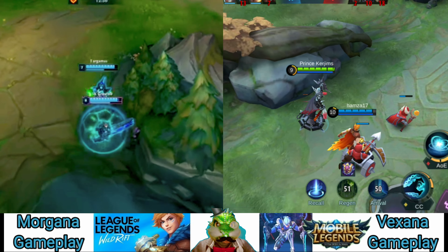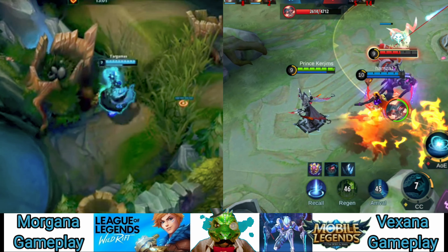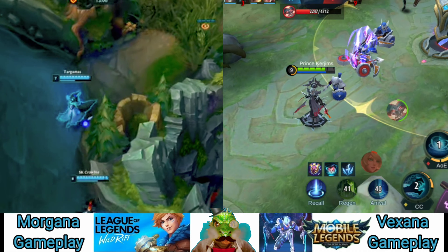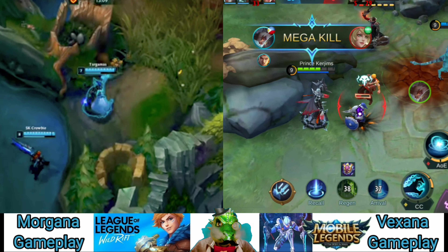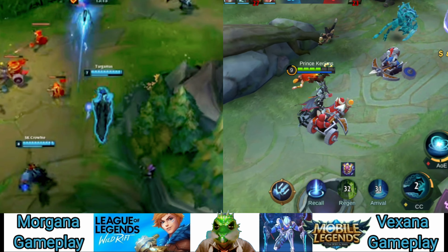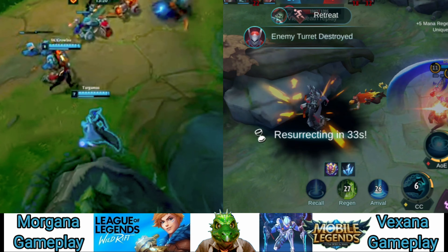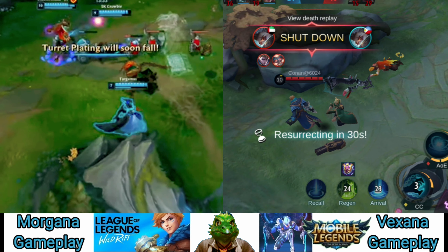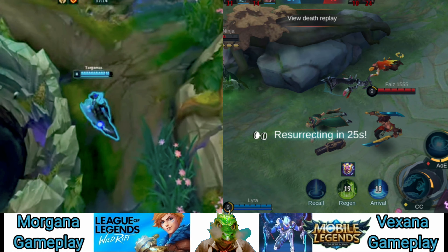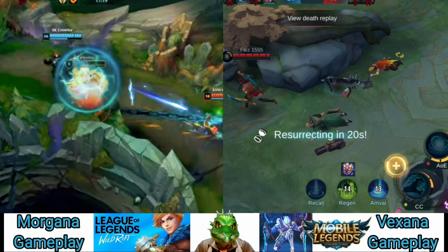Morgana is going to start with Spellthief's Edge as most AP supports do, and eventually upgrade it into Eye of the Frost. Be sure not to build the item further than that, as the extra stats aren't worth the gold cost. Just leave it at Eye of the Frost for the remainder of the game or until you run out of item slots. Mobility Boots should be completed next to help Morgana roam around the map quicker. The next item I'd recommend is Redemption — it grants mana regen, cooldown reduction, and a healing AOE active that synergizes well with Morgana.